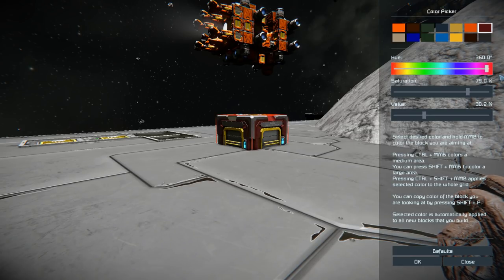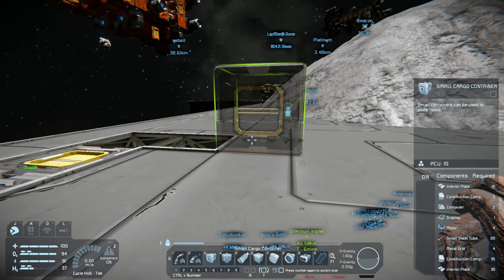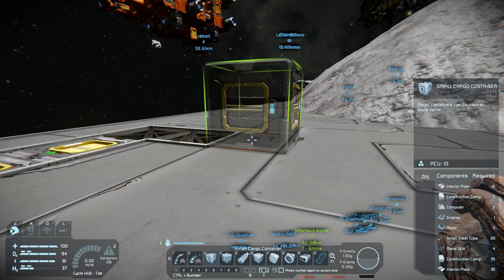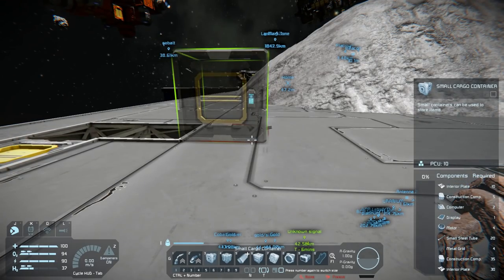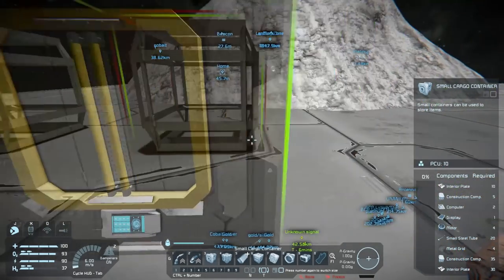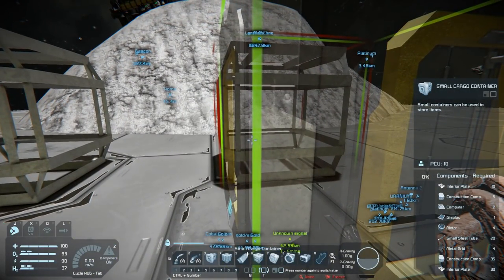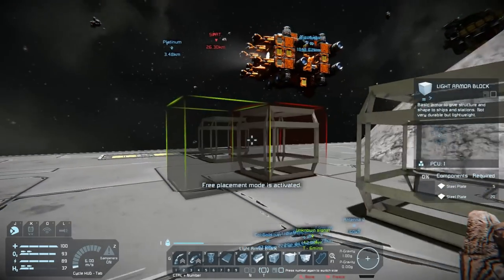I'll make them black for now and change the colors later. Because I don't want them mixing with each other, I'll have to chain and stagger the placements — one down there, one down there, one down there.